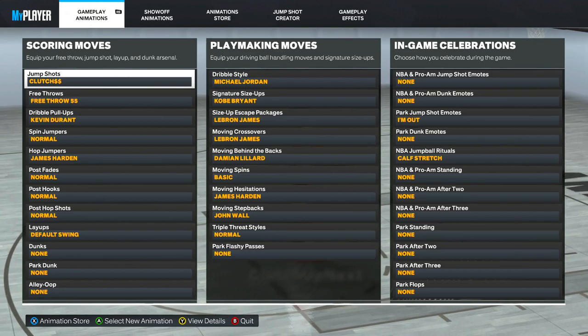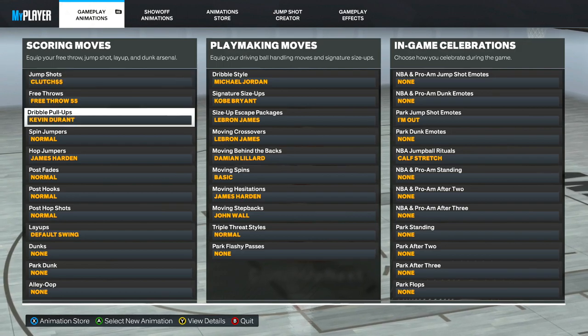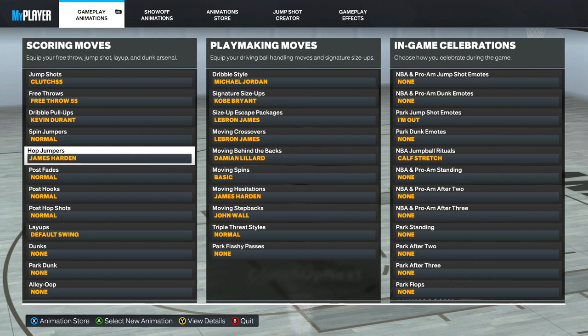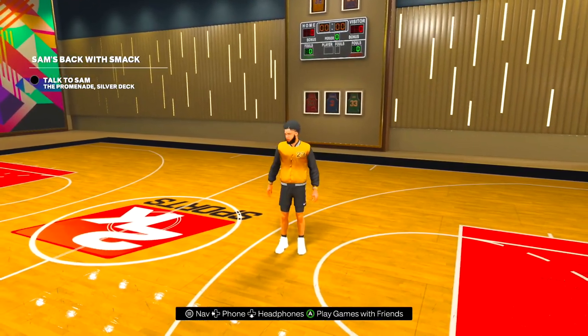If you want me to drop an updated jump shot video, drop a like — if this video reaches 5,000 likes I'll update you with the brand new jump shot. My dribble pull ups are Kevin Durant, and my hop jumper is James Harden. Make sure you guys throw those on. Those are my playmaking badges for a build that has a 90 ball handle.